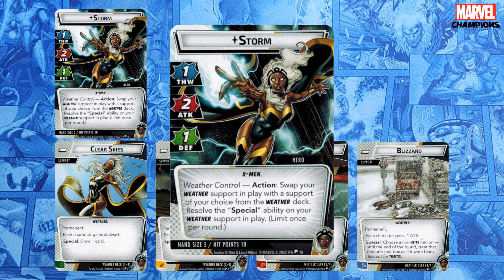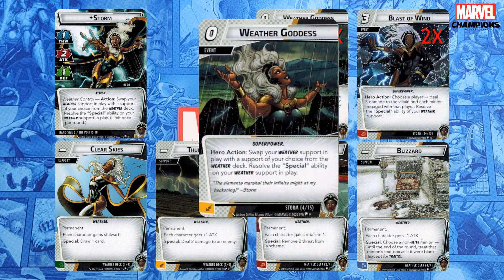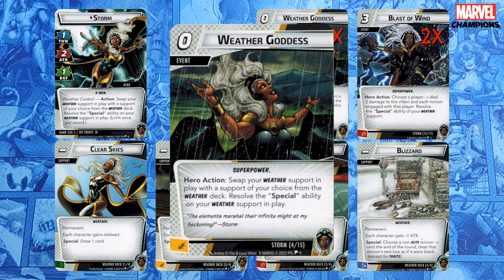The second way to trigger the specials is with Storm's event cards, although not all of them will trigger every special. There are three copies of Weather Goddess, which is a zero-cost superpower that behaves like Storm's weather control ability — swap to a new weather and then resolve its special. This lets you swap more than once in a round and can be really powerful. If you have one of these in your hand, spend a little extra time pondering your turn to take advantage of it.